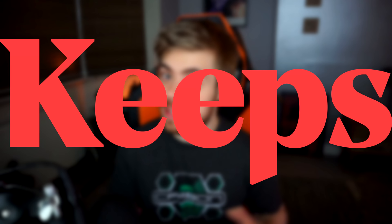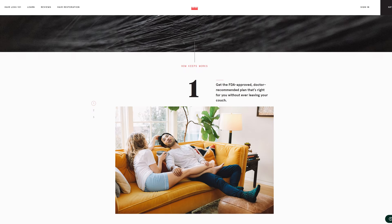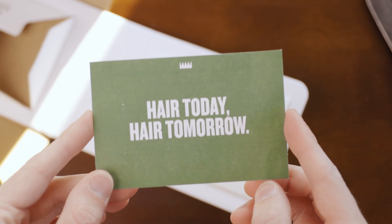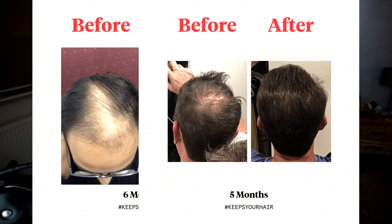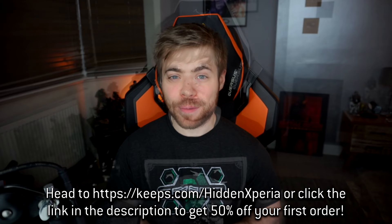Before we continue, a quick word from today's sponsor, Keeps. Two out of three guys experience some form of male pattern baldness by age 35, and the best way to prevent that is by acting while you still have hair left. Keeps offers generic, affordable versions of FDA-approved medication for hair loss, where a licensed doctor reviews your information online and recommends the right treatment plan, shipped directly to your door every three months. You can message your Keeps doctor 24/7 with any concerns. Go to keeps.com/hiddenXperia or click the link in the description to receive 50% off your first order.